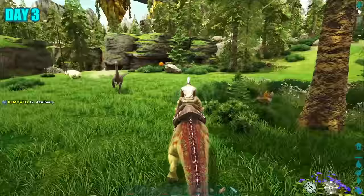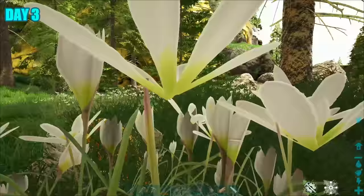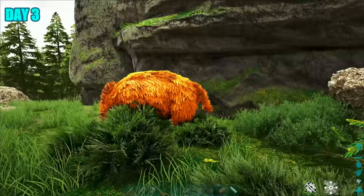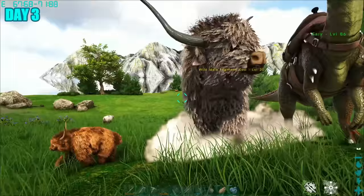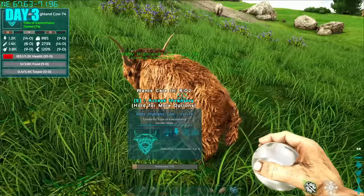It was day 3 and I thought I'd go ahead and tame one of those highland cows. Of course, I had no idea how to tame these guys, hence why I decided to go after it. I soon realized that the only tameable option was to tame a baby. So the search was on to find a baby we could tame. Alas, I found one, and it was quite easy to tame too because it only needed one of those berries. And presto, we had a baby highland cow.